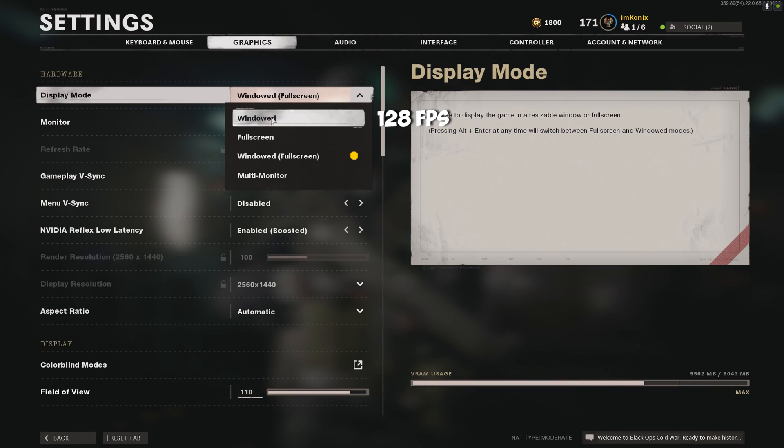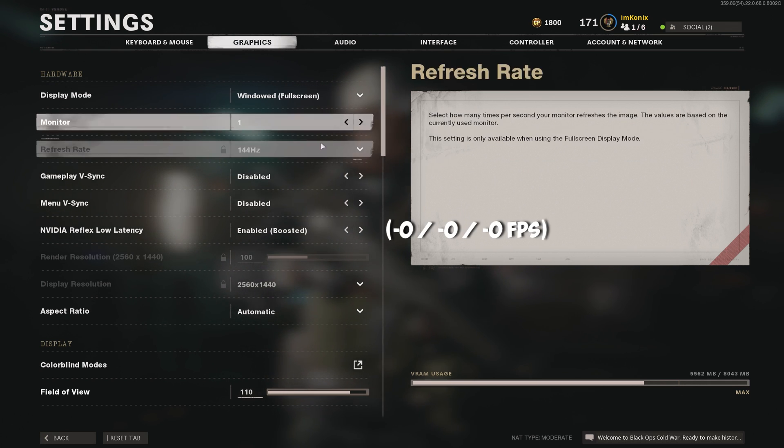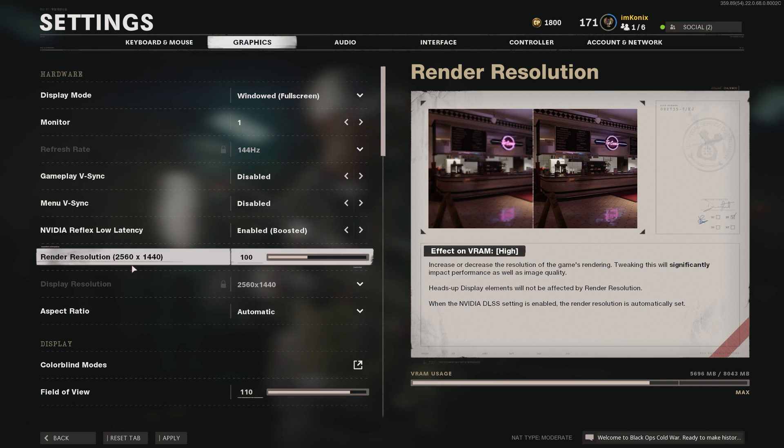Display mode: at windowed, we ran at 128 frames per second. When I changed this to fullscreen or windowed fullscreen, it went down two frames. I ended up using windowed fullscreen because I like alt-tabbing out of games. For video reflex, nothing showed any difference between the three settings of off, enabled, and enabled boost. Therefore, I left it on enabled plus boost in order to give the lowest input lag.